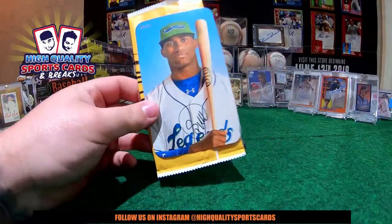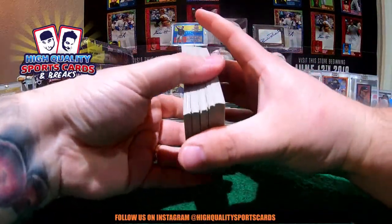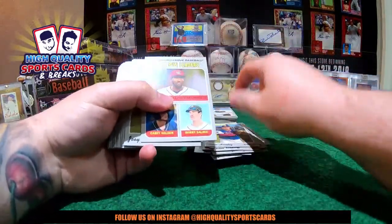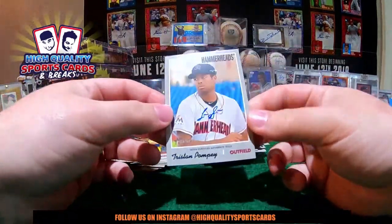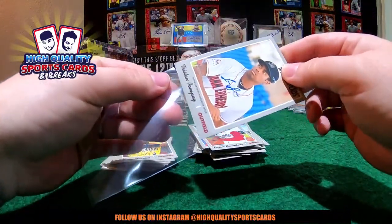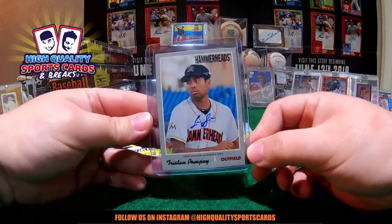Selie Matias, Kansas City Royals — K-Dog 28, my friend, you got Selie Matias. We have the auto on the last break — beautiful one. Here we go looking for the autos, looking for nice pieces, memorabilia. We got Hammerheads Tristan Pompey — Miami auto right here! Marlins, congratulations — Lindy Courtyard, my friend, you got this nice auto. Nice and beautiful piece — Tristan Pompey, Hammerheads, Miami Marlins. All right!